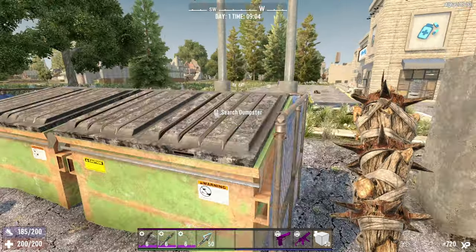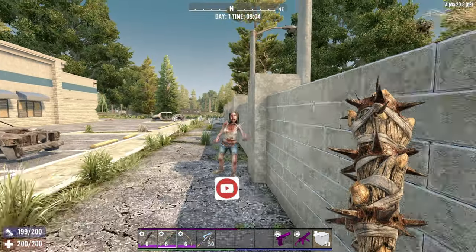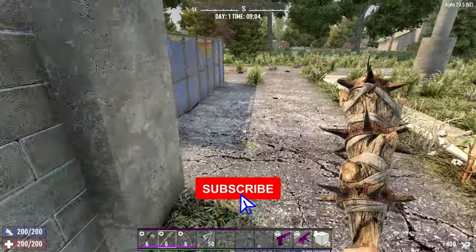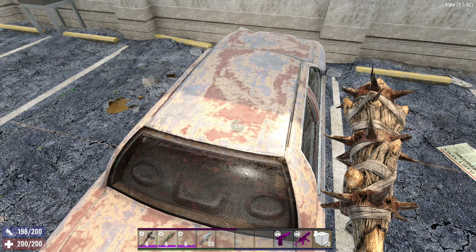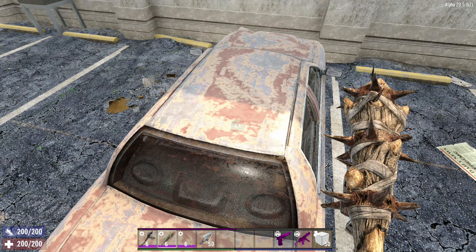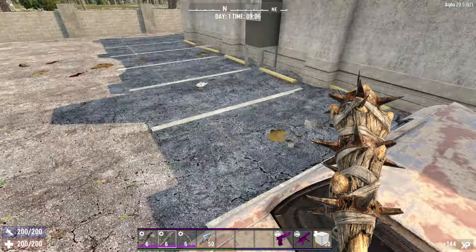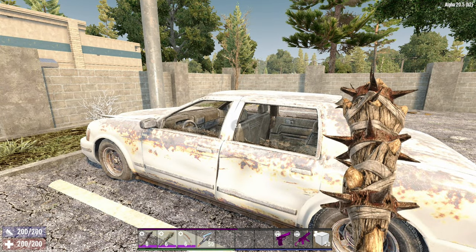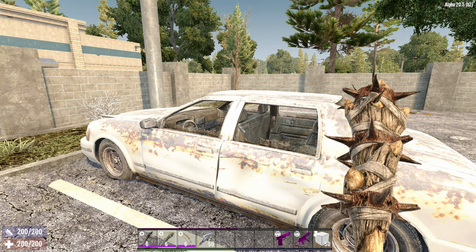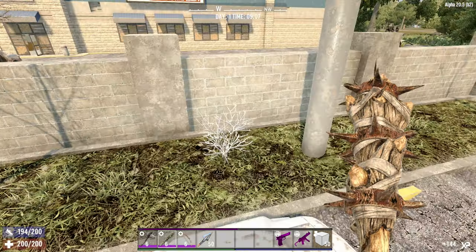Around the side we have a local already. We'll get rid of her. And we have two full cars - these are always good for wrenching, giving a higher chance of an engine, repair kit, a battery, or something like that. There's an engine in there - that's brilliant.